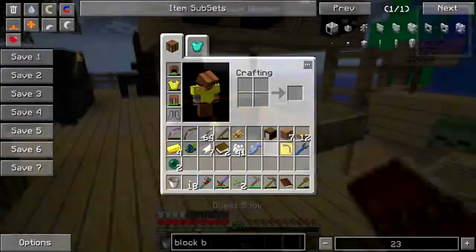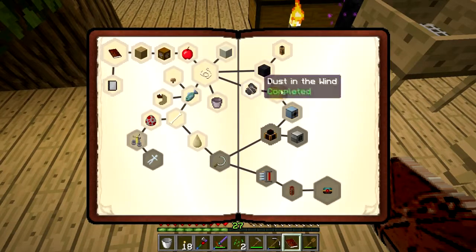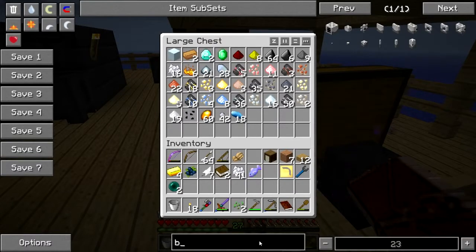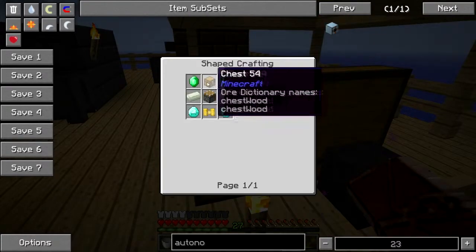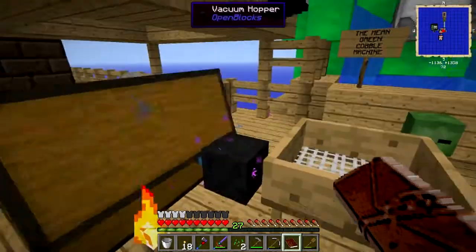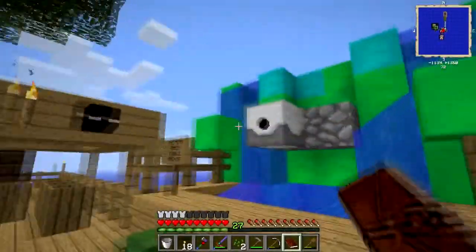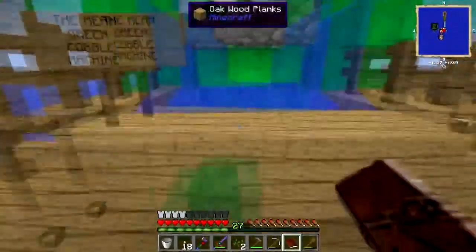I actually have everything I need for this quest except the autonomous activator, for which I need one more emerald. I've got plenty of invar and some other miscellaneous stuff. I've got the vacuum hopper here - this thing is handy, it just sucks up the bits that come out of the sieve. I have a block breaker ready to go once I get enough conduits and stuff to power it and the pulverizer.